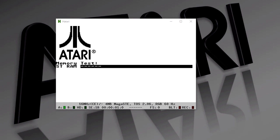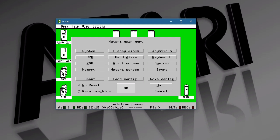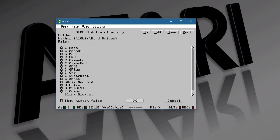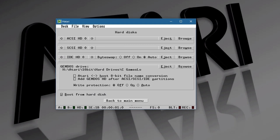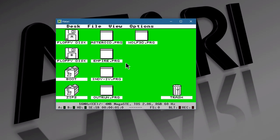Now for all the Hatari users, it uses the same drive structures. Boot up, and it is in medium resolution. If I want to change, I press the F12 key to bring up the menu, click on Hard Drives, go down to GEMDOS, and browse around using the buttons up top to find the next drive I want to use and click on it. Once I've selected that, I simply go back and say Reboot System, click OK, and sure enough it comes up in low resolution for the games.